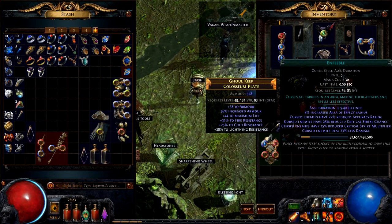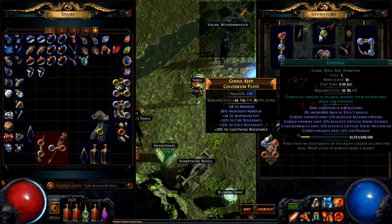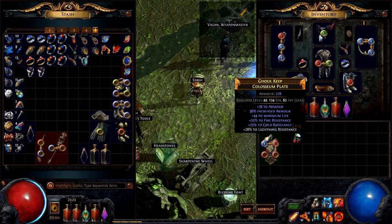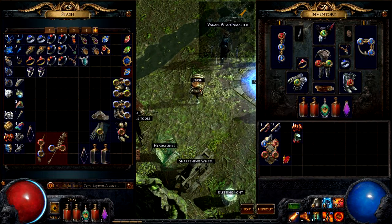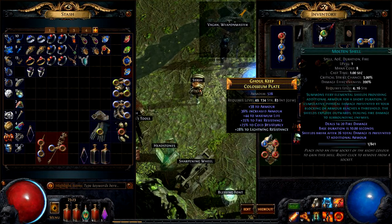So now we have Cast When Damage Taken. So whenever somebody is dealing more than 725 damage to us, Enfeeble will be automatically cast. And that means from then on, that enemy will not do as much damage anymore — the accuracy is decreased, crit strike chance, crit strike multiplier, and obviously the damage straight up. That's a defensive setup that I think at this point we can go for. I'm also going to put in Molten Shell here — I haven't leveled it, so it's probably not too effective, but when I take damage it will cast Molten Shell as well.